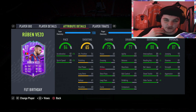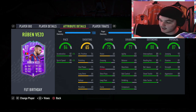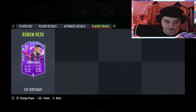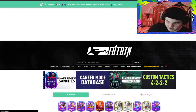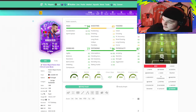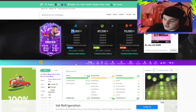Some solid dribbling stats especially for a centre back. Defensively, with a shadow: 98 interceptions, 90 heading, 92 awareness, 99 standing tackle, and 99 slide tackle — basically perfect. Physical: 88 strength and 88 aggression is more than enough, 93 jumping is nice, and 81 stamina as a centre back will do the job. Overall, it's got to be a shadow on this guy — a 93-rated centre back in-game for the price of 75k.